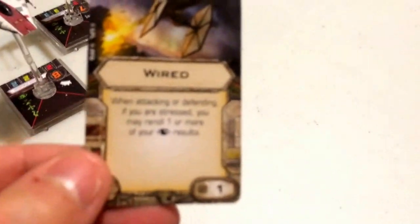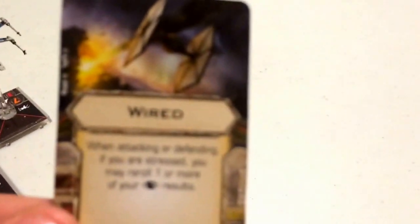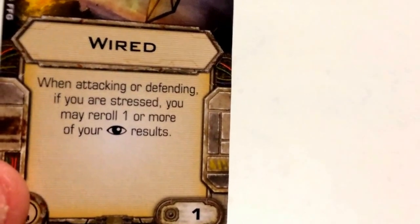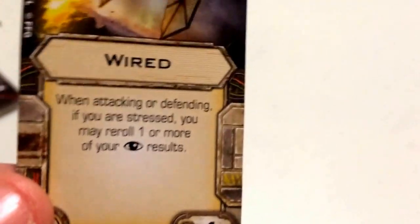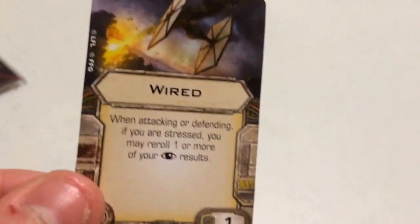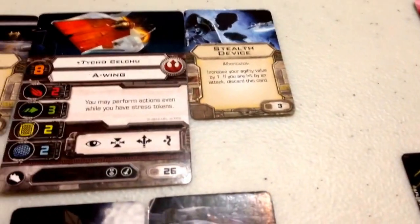For his first elite upgrade, I've gone with Wired, which I think stacks very well with Tycho's ability. It costs 1 point and reads: when you are attacking or defending, if you are stressed, you may reroll one or more of your focus results. Since Tycho can still take actions while stressed, Wired lets him reroll focus results whether attacking or defending — making up for not being able to convert them with a focus token.